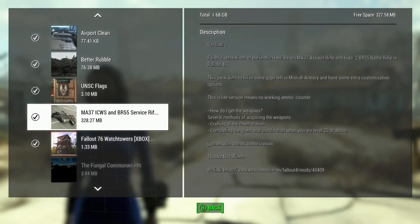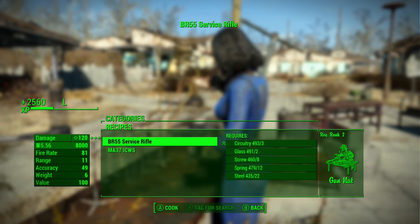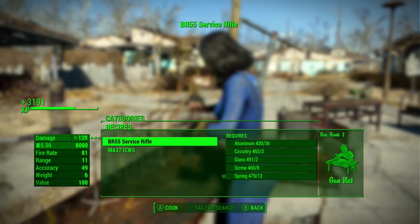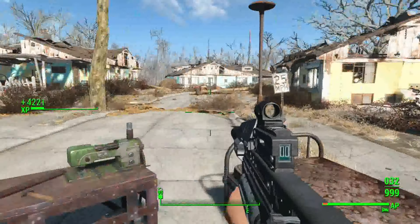I have these weapons already - they're pretty advanced. If you go to the chemistry station I'll go ahead and craft them right here. You're going to need aluminum, circuitry, glass, screw, spring, and steel. You'll also need Gun Nut level 2, and basically similar things but in different amounts for the other versions. I've got a ton of ammo and they're all crafted up.